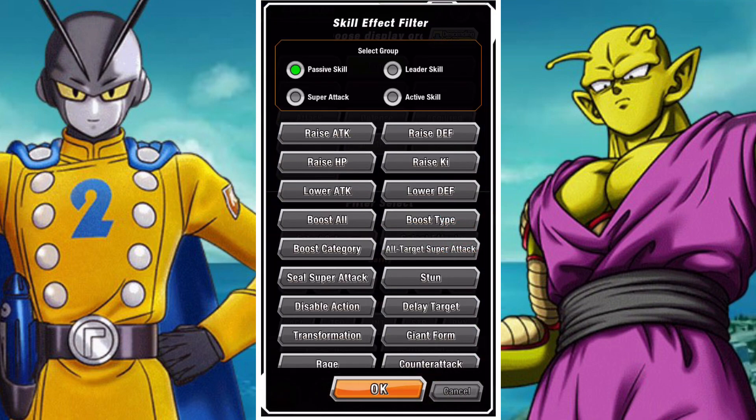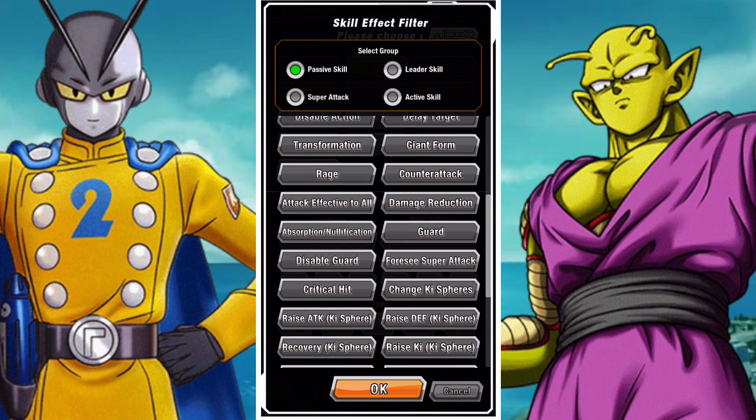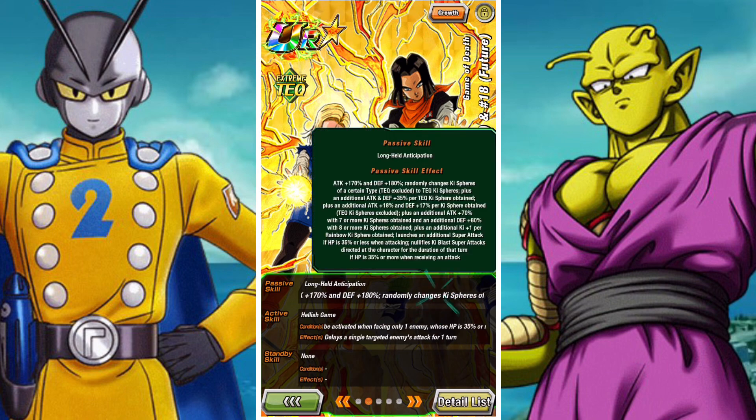Nullification abilities are broken down into two sections, and absorption abilities are broken down into a singular section but are a lot rarer. Nullification abilities are either against unarmed super attacks or against armed or ki-based super attacks. Unarmed super attacks are super attacks that are not ki-based, and armed or ki-based super attacks are obviously ki-centric supers. There is currently no way in game to tell what kind of super attack a boss is going to do, so you kind of have to judge it visually, which is a little bit irritating but it's one of those things.